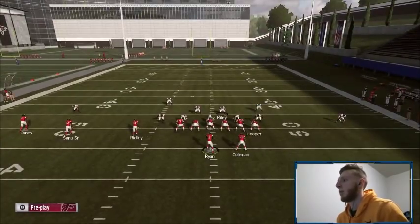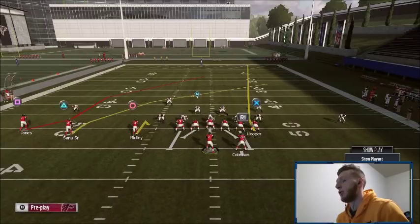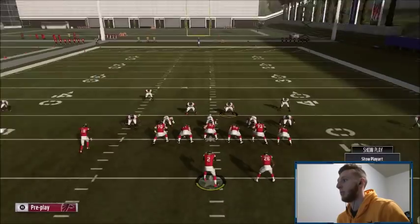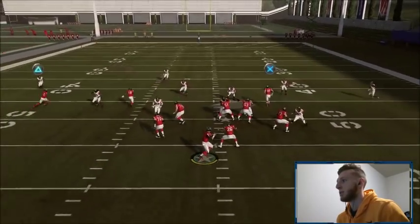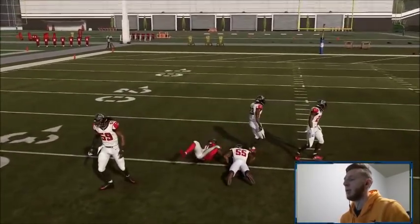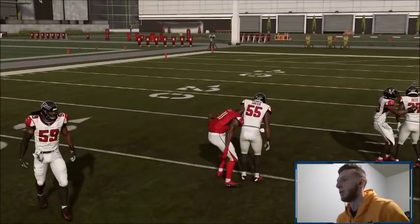After that crosser, you have this backside post that's really, really good — probably one of my favorite throws in the game, even more than the crosser to be honest. It gets to a little soft spot inside the zone, and it's perfect every time. I'm going to show you guys in the replay here.